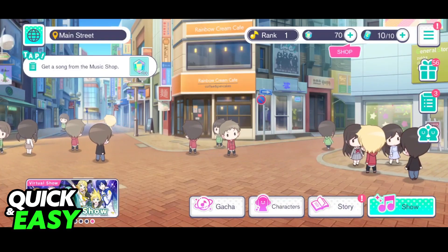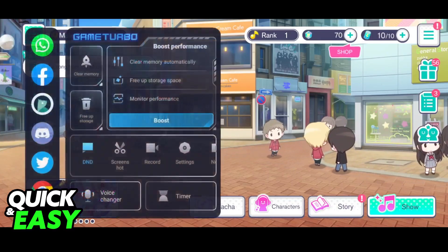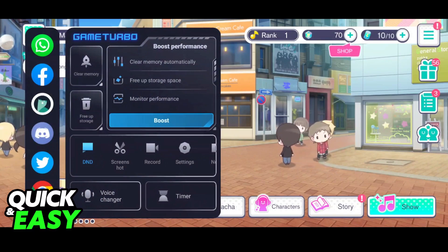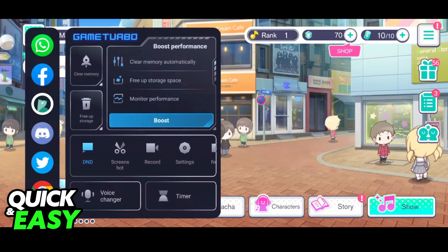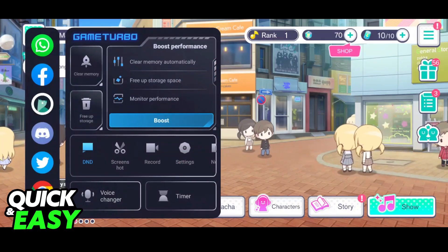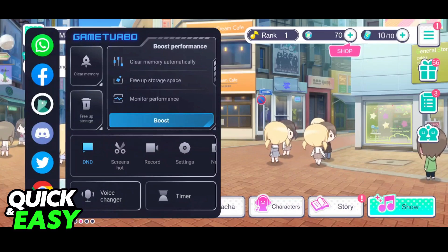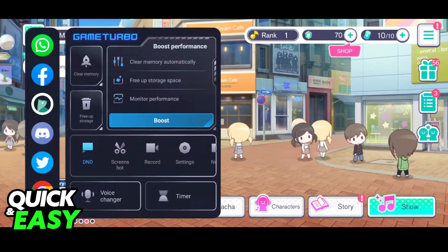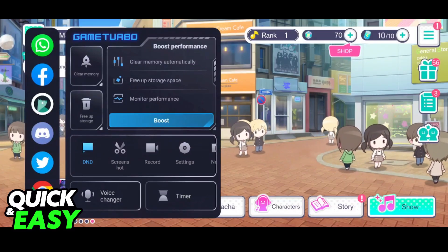With these two steps out of the way, the last thing I want to showcase is to check if your phone has any game boosting options. As you can see, my phone has a Game Turbo. Since this isn't available on all phones, I won't go into too much detail, but if your phone has a game mode, it can make it so your phone can completely focus on running the game and allocate all available resources — fixing lag not only in Project Sekai but any other game.